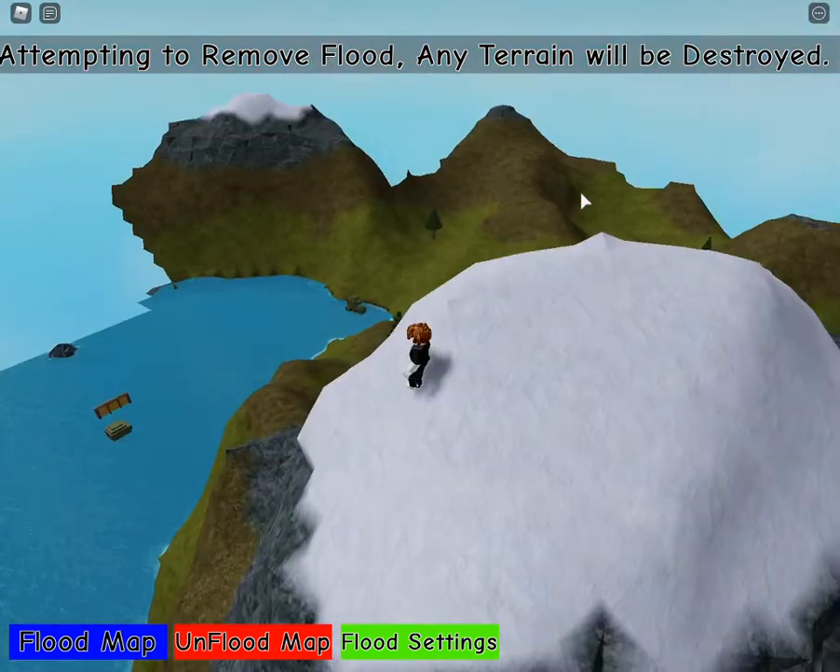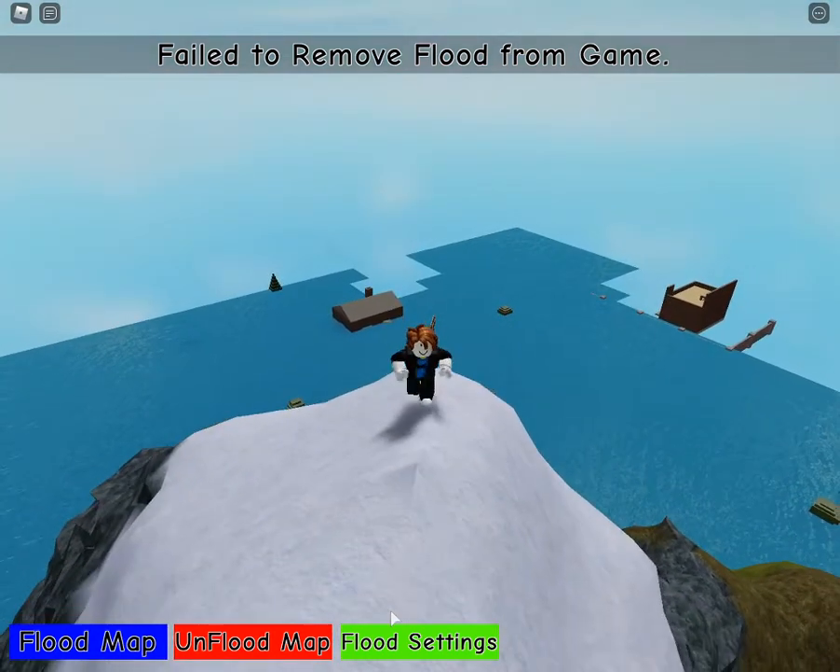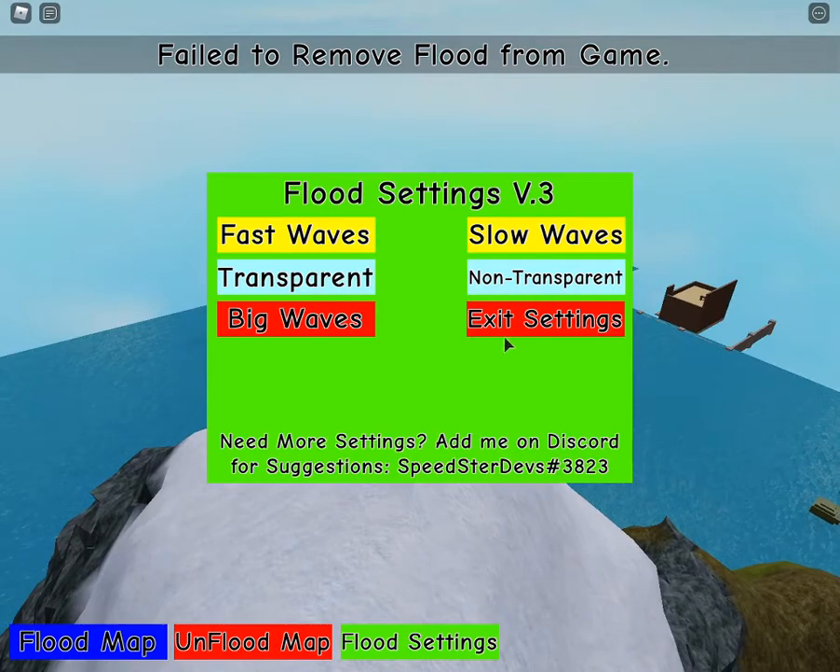We can click on Unflood, but it says 'attempting to remove flood' — the terrain will be destroyed. These are terrain, as you can see. All of this is terrain except for those parts. You can see it attempting to remove the flood from the game. We also have some flood settings this time, and an exit settings button.